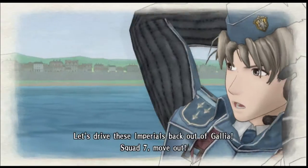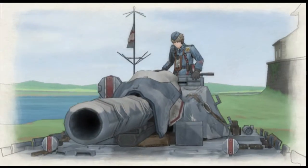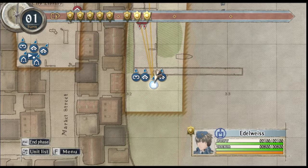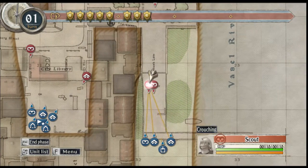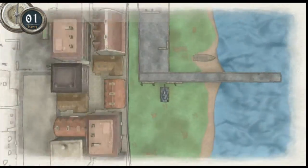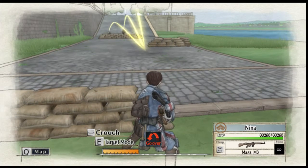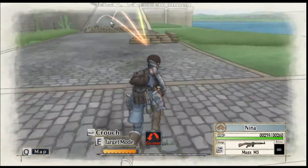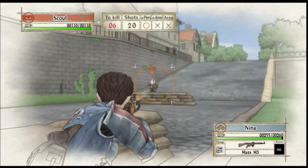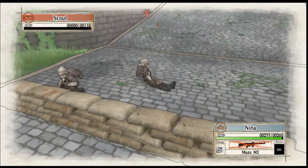Let's drive these imperials back out of Galia — Squad 7, move out! One of the things I love about this game is the whole art style — it's fairly unique, I think. We have a number of action points — CP. Now we use two CP if I use up my tank. We've got two scouts here. I'm going to select Nina and run her up to those barrels, and we're going to take a shot at one of these scouts. Two shots to kill — that's one of them sorted.